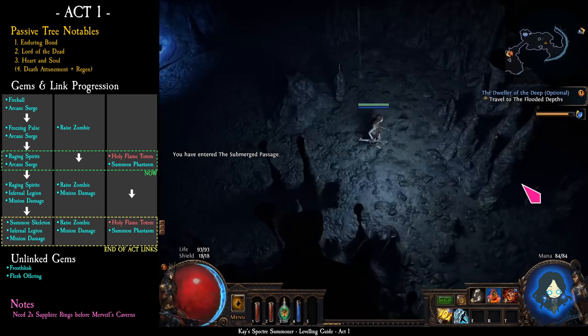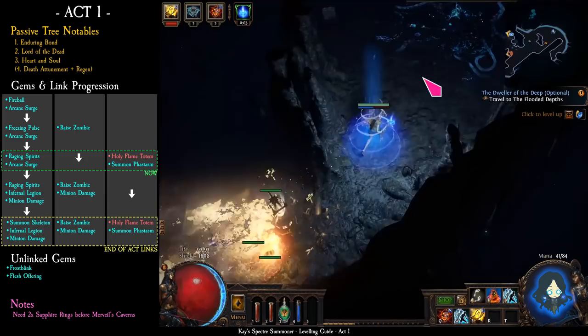From submerged passage, run through the zones until you reach the lower prison.